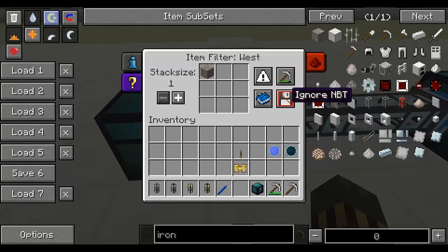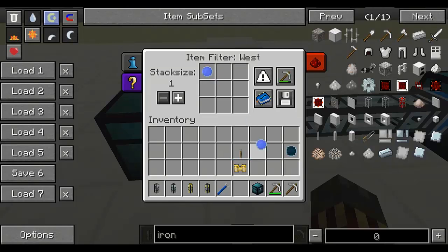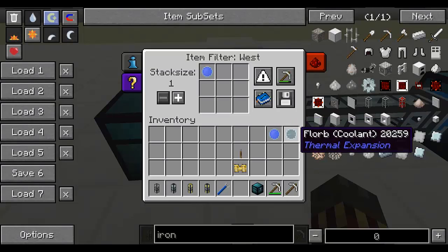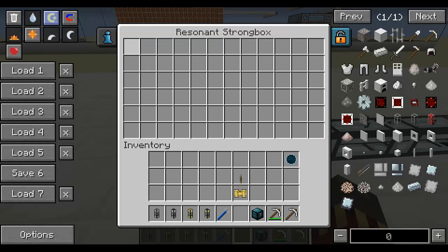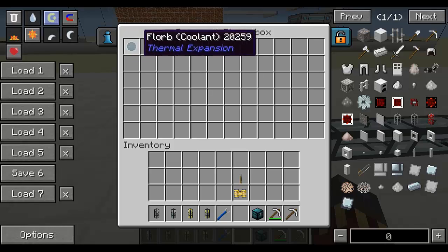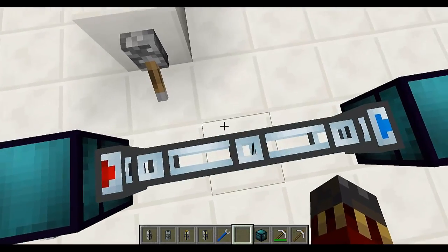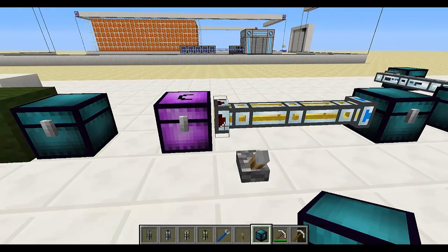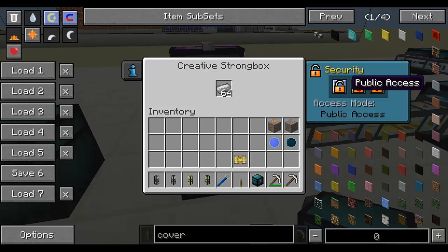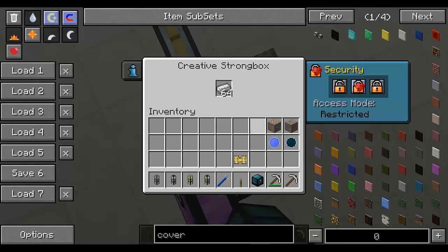Finally we've got the ignore NBT or use NBT mode, which means if you've got items that are different even though they have the same item ID but their internal data is different, it will detect that. For example, florbs — water and coolant have the same item ID. If I say use NBT, it will use the internal data to identify this particular florb and extract it, but a florb with a different liquid will not be extracted. If I say ignore NBT then it will extract it just fine. It's also worth noting that item ducts will only extract items from strongboxes where the privacy settings are set to public access.